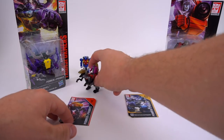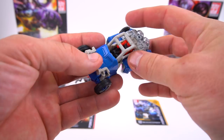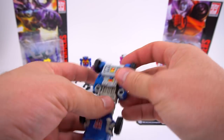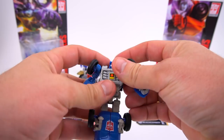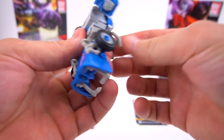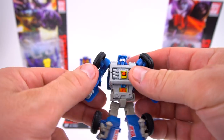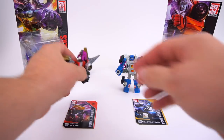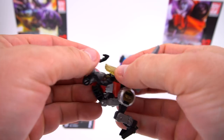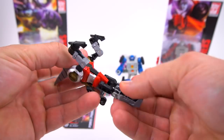In case you haven't seen these before — Dinobot Slash and Beachcomber — I'm going to transform these really quick. Micronus is inside this one. Just to show you what robot mode looks like: pull them out just like that and he is ready to go. There is Beachcomber with some good details to him, and then Dinobot Slash.